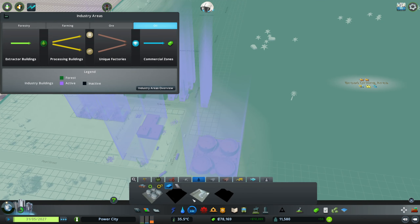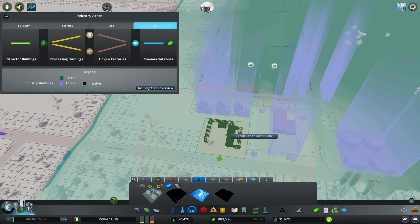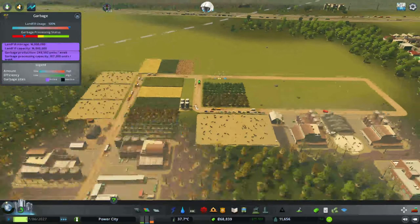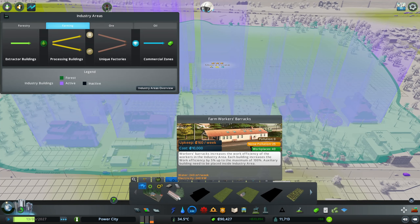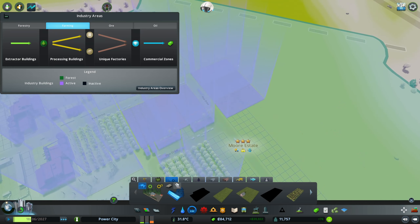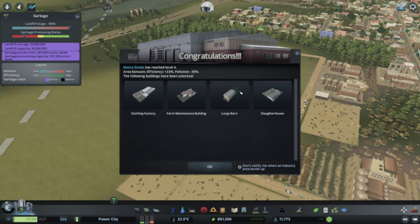Let's put a couple of these crude oil storage tanks down. Over here we should put farmers' barracks — each building increases worker efficiency by 5%, up to a maximum of 100%, so we basically need 20 of them. Let's put one here, one here, and a couple more silos in there. We have reached level 4 for farming — heck yeah!